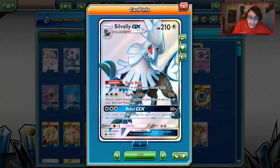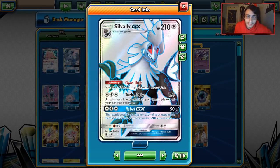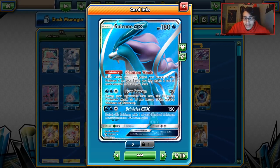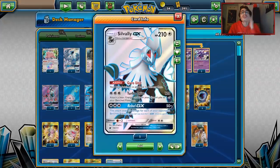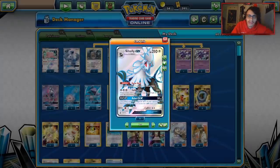We're running a 1-1 Silvally line in this deck. Silvally has the ability Gyro Unit — your basic Pokémon in play have no retreat cost. So this gives your Lapras and literally all your basic attackers a free retreat, which is really good. In theory, you take a hit with Suicune, retreat it to the bench with Silvally in play, and then shuffle it back into your deck after you move the energy to your new attacker. Silvally also has Turbo Drive for 120 — attach two basic energy cards from your discard pile to a benched Pokémon. And its GX attack, Rebel GX, does 50 damage for each of your opponent's benched Pokémon.